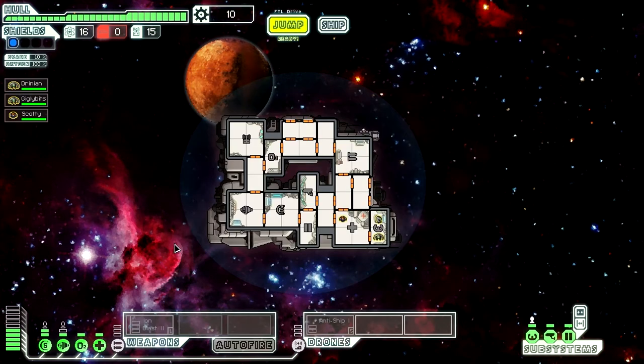Let's just go over the UI real quick. We have the hull — this is how much damage your hull can take before you die. This is your scrap, basically the currency in this game, how much money you have, and you use that to purchase ammo, new weapons, new crew members. Shields — this is the level of shielding you have, and each level of shielding allows you to block a certain amount of attacks, depending on what they are, usually lasers and things of that sort.